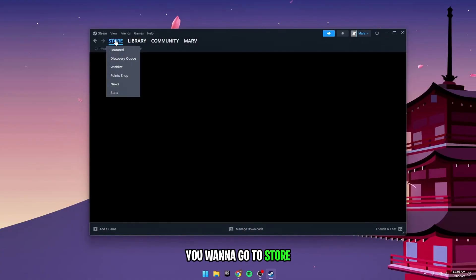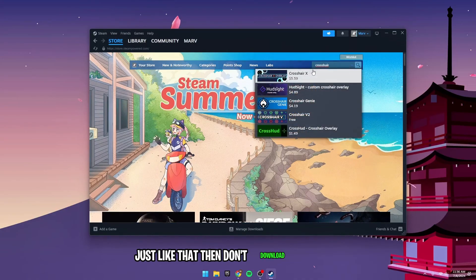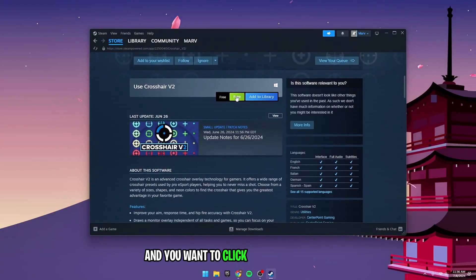When you have it open, you want to go to Store, and then you want to wait a little and type in Crosshair V2 just like that. Then don't download the X version — you want to see the free version. Just click on it, and then you want to scroll down and click on Download Now.